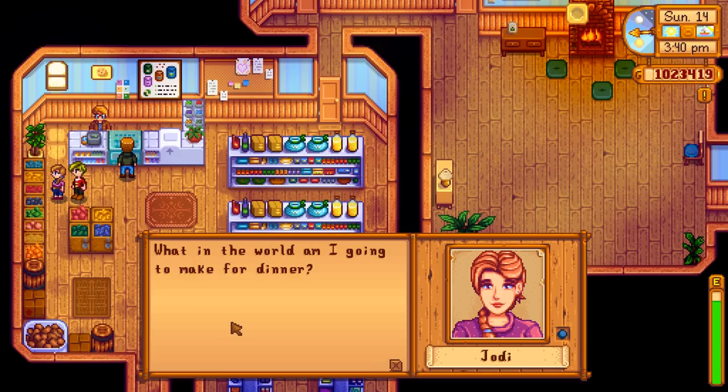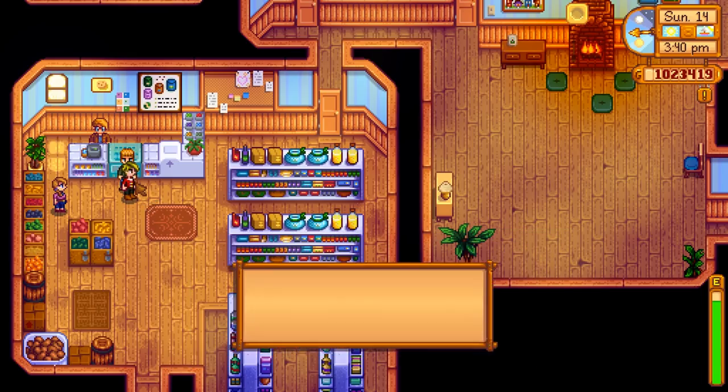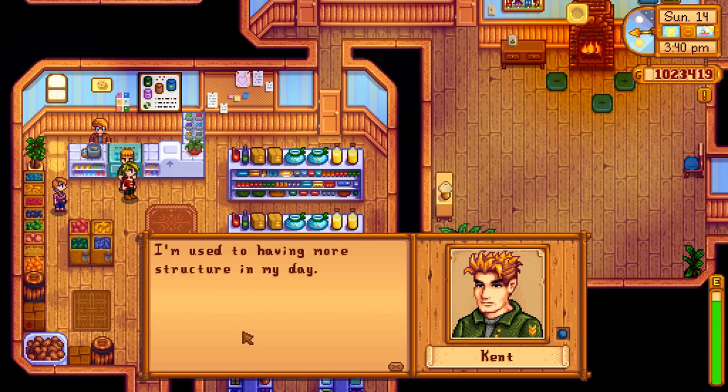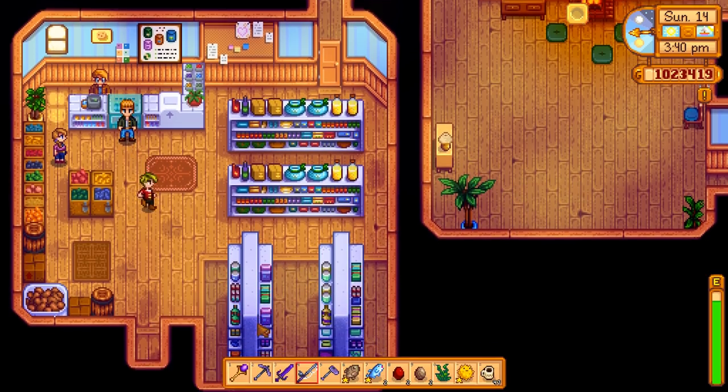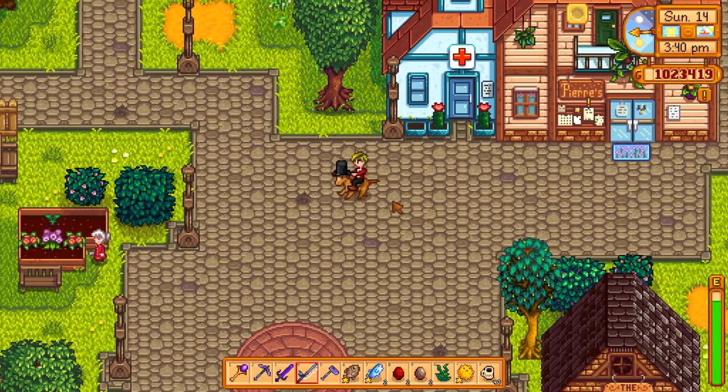What in the world am I going to make for dinner? The problems you have. Kent, your wife's having a meltdown — 'I don't know what to do with myself now that I'm back.' Get a job. Get a hobby. 'I'm used to having more structure in my day.' Well put some structure in your day then — I don't know what to tell you. My horse is wearing a hat — even he's more interesting than you are.